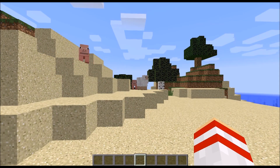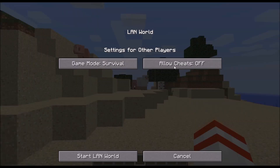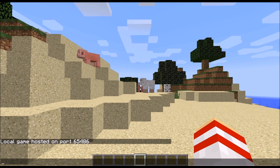To get started, make sure you have cheats enabled. This can be done by pausing the game, hitting Open to LAN, allowing cheats, and then pressing Start LAN World. Of course, if the world you're already using has cheats enabled by default, you don't need to open to LAN.